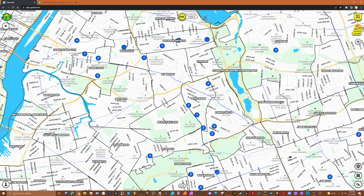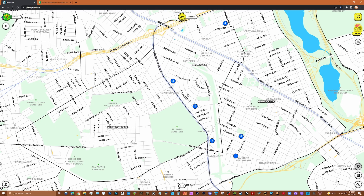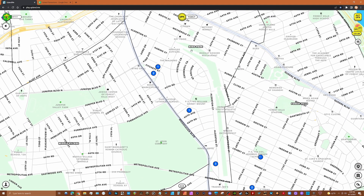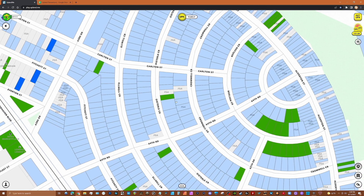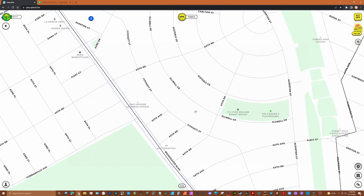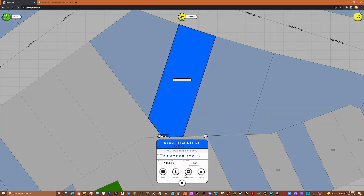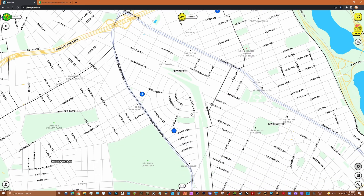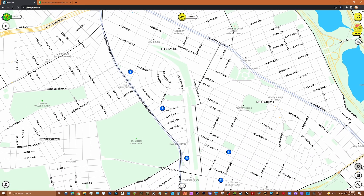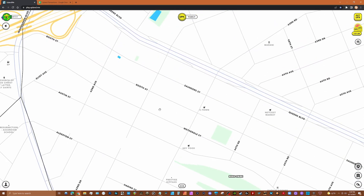This morning after watching Loyal Doyle's livestream — if you haven't checked him out on YouTube you should — I'm part of his Glenview Oakland node build. He mentioned he's going to do a node in Rego Park because he really liked the semi-circular area there. I wasn't able to get anything in there since only FSAs were left, but I got one right here and I'm building on it — 6562 Fletchett Street in Queens. I ended up buying 11 total in Rego Park.